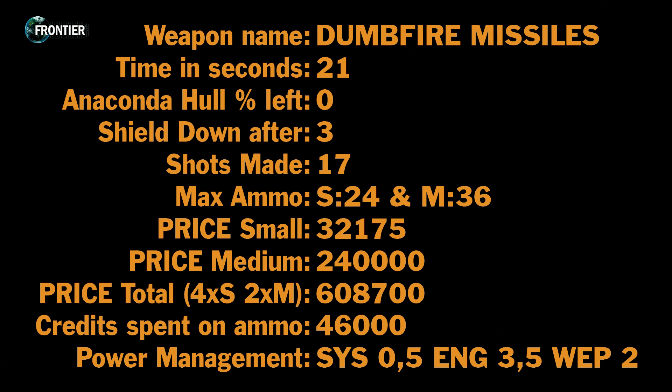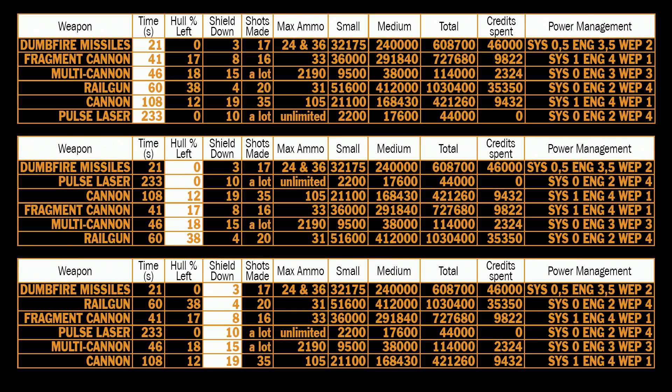Now let's take a look at the numbers, and the numbers tell a very interesting story. I had two main questions: what is the fastest way to kill an anaconda and how expensive is that? The answer to the first question: dumpfire missiles at 21 seconds, then fragment cannon, multi-cannon, railgun, cannon, and pulse laser which I used as control.